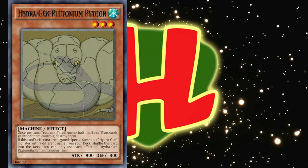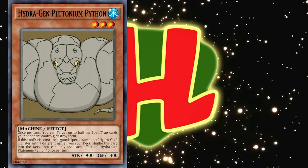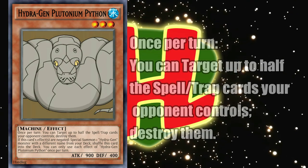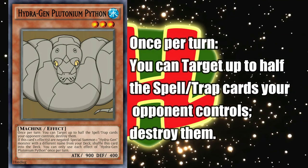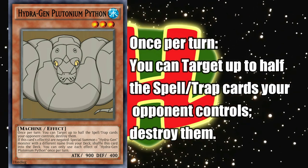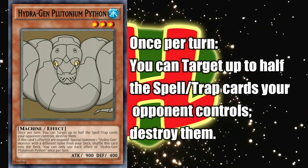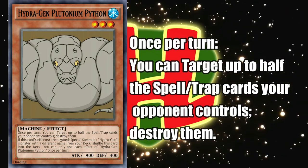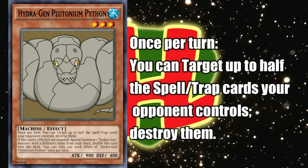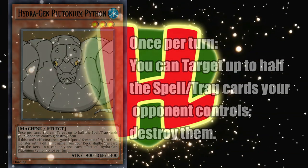Finally, for the main deck, we have Hydrogen Plutonium Python, a water monster with a whopping 900 attack, 400 defense, and the effect to, once per turn, target up to half the spell traps your opponent controls and destroy them. This is a neat little effect — I can't quite decide if it's broken or not good enough. It's useless if your opponent only has one spell trap on the field, but if they decide to set 5 and pass, it becomes a solid plus 2. Plus 3 if they have a field spell.